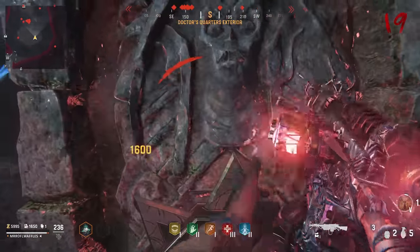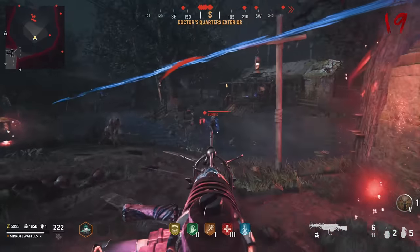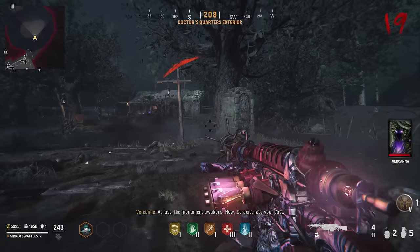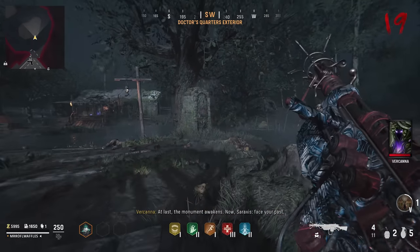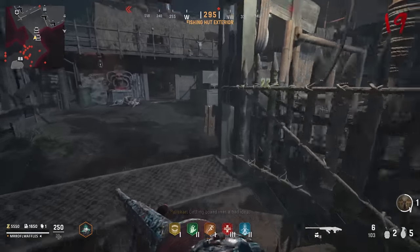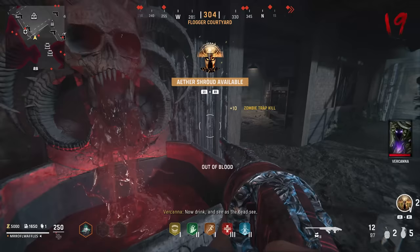Aether Shroud is also very useful here, but bear in mind that if you use it the zombies will run away, which might make blue zombies run away from the central area where you need them to be. Once that's done successfully, you'll get a white flash and a blue orb will spawn in and start talking to you — that's your cue to start prepping for the next step, which is activating the Flogger to kill zombies and fill up the perk fountain with blood.